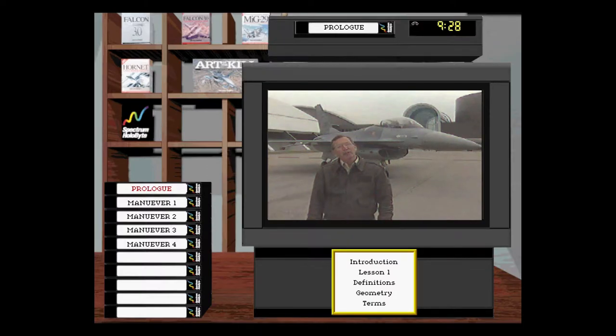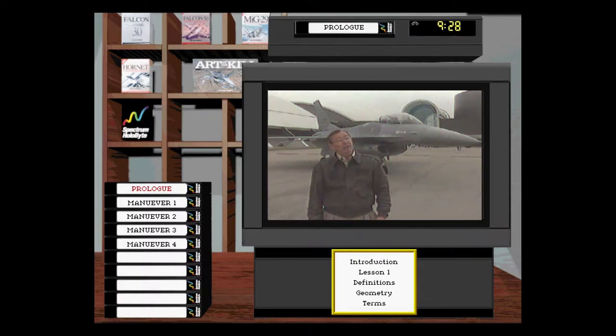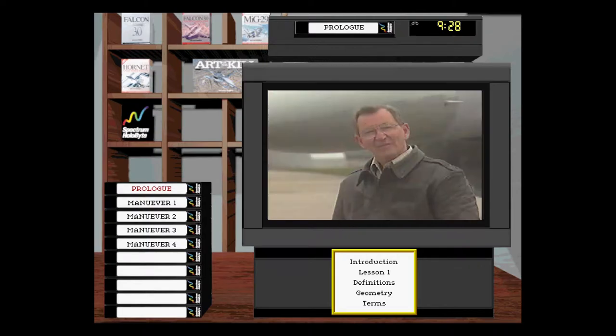Just what is it about these great fighters that makes them seem bigger than life? Is it their performance? They're powerful and maneuverable and can put on a great air show — but so can a Pitts S-1. The difference is that the Pitts was built for that purpose. Fighters weren't. What fighters do in air shows are nothing more than byproducts of their mission. These are instruments of war built for the single purpose of destroying enemies and their equipment. A risky business — and therein lies their mystique.